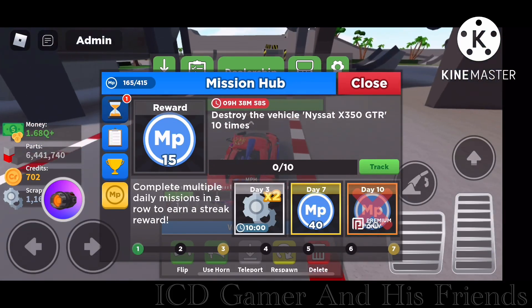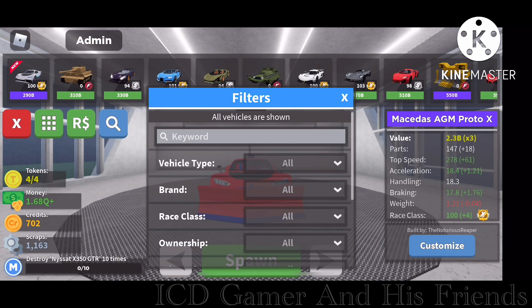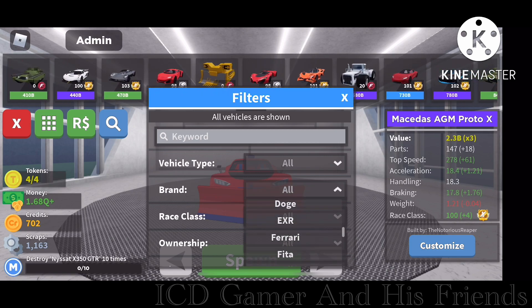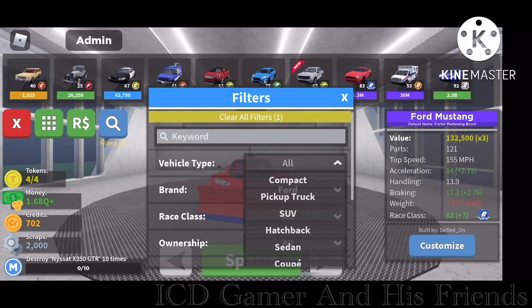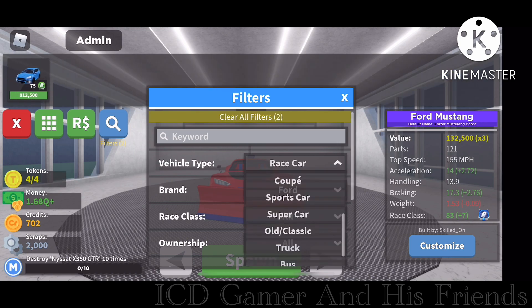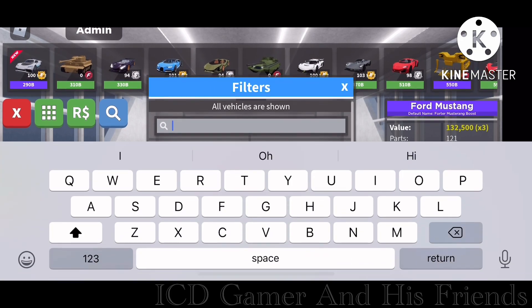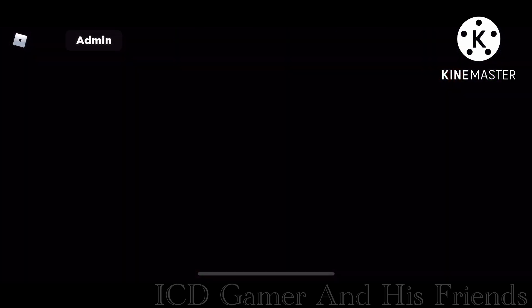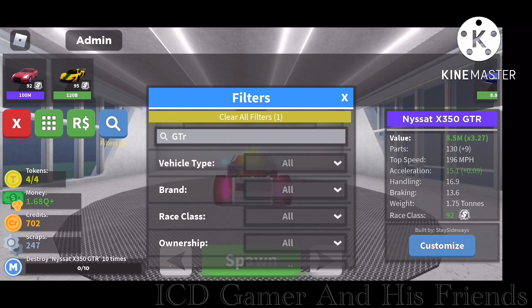Let's do a mission. I am going to use the Axe 350 GTR vehicle for Mission Hub. Let's customize this car — I haven't done that in a long time. Actually, it was customized like two years ago with a random color. Anyways, let's get started.